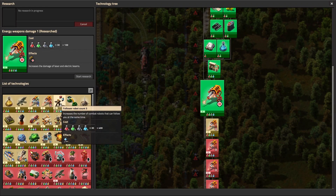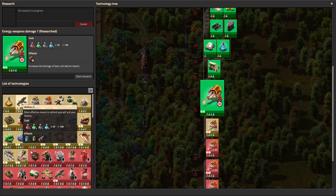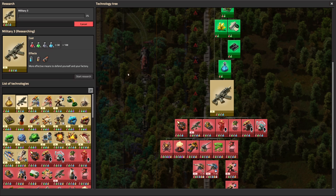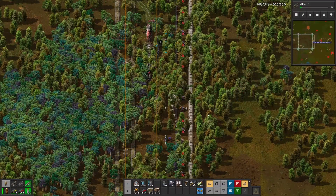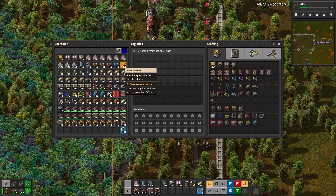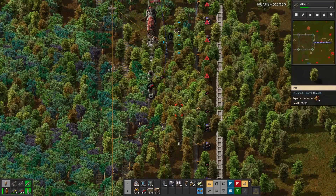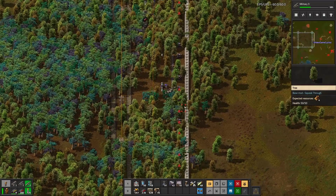Let's do the next research - follow robot count. I haven't used those, I need to look into them. Military 3, poison capsule, slowdown capsule - I haven't used those either. All these things I want to check out each playthrough. Let's upgrade that inserter - not a filter inserter, how about a fast inserter? There we go - that'll get it quicker. While that's loading up we'll come down and make sure everything is built.